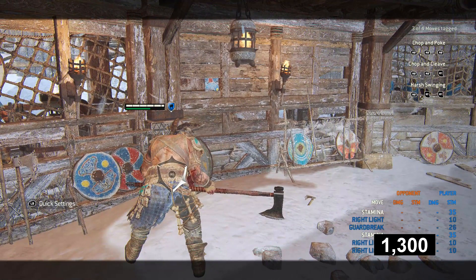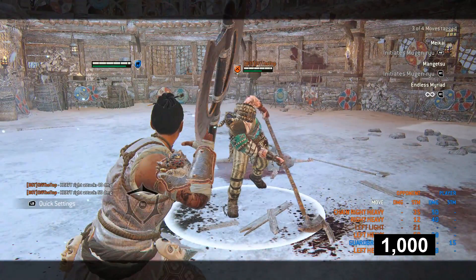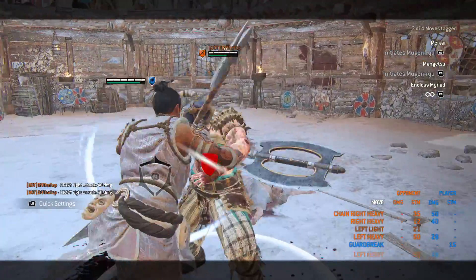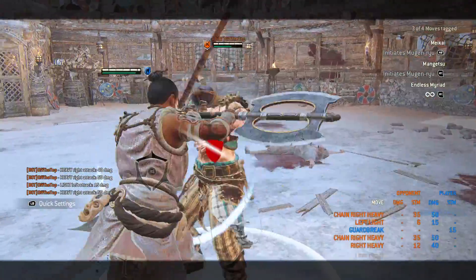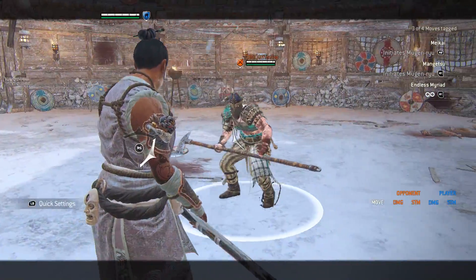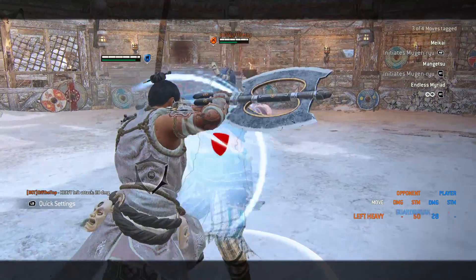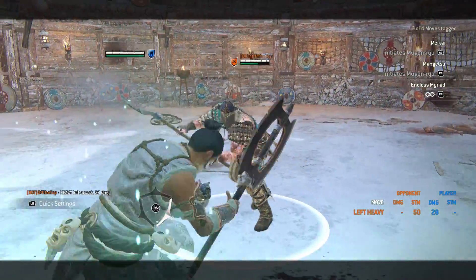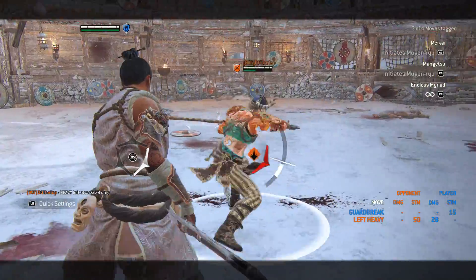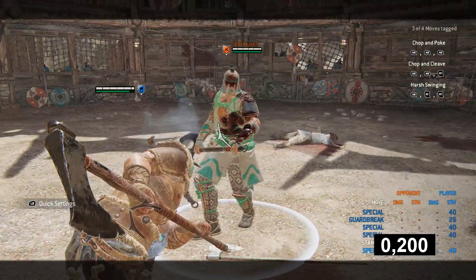Here's the kicker: the combo zone puts your opponent into hitstun for 1000 ms, but the neutral zone just for 800 ms — which makes the new neutral zone unsafe on hit. If you land your neutral zone, the enemy gets a free guard break. Mind you, the build we got to play in early access is most likely not the exact same as the one we get on Thursday. How likely it is for this bug to be fixed, I'll leave that to each one of you to decide.